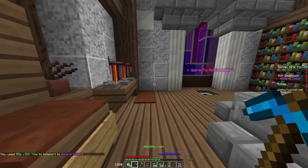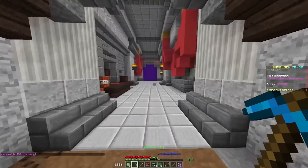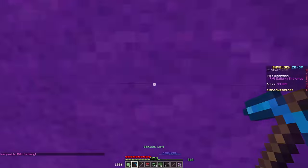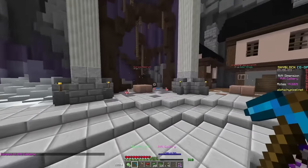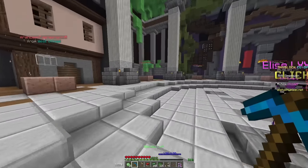For those unaware of where to place these, you're going to head to the Rift Gallery, which you can find directly inside of the Wizard Tower. Just walk over, get warped over, and then place it on top of the little pillar. You're going to do this for all of them.